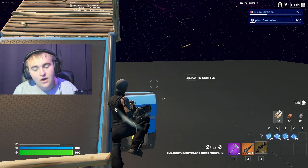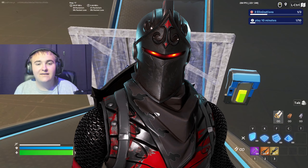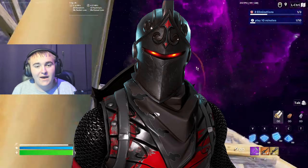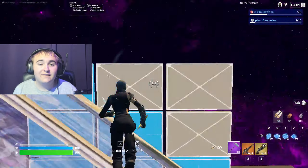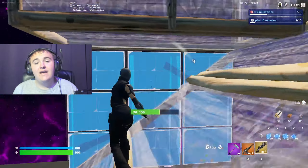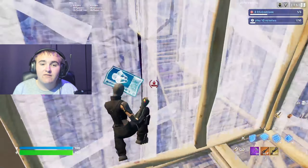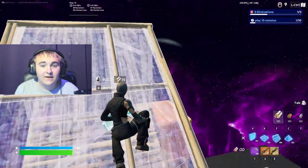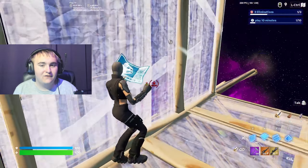Next up at number 9 is the OG Black Knight skin. This skin came out in the Season 2 Chapter 1 Battle Pass. It was the first max level Battle Pass skin to be in the game, all the way back in 2017. You had to reach Tier 70 in the Season 2 Battle Pass in 2017 to obtain the skin, thus making it number 9 on our list.